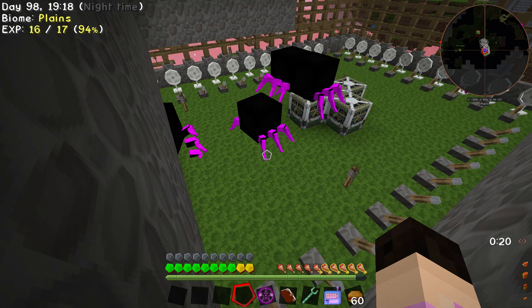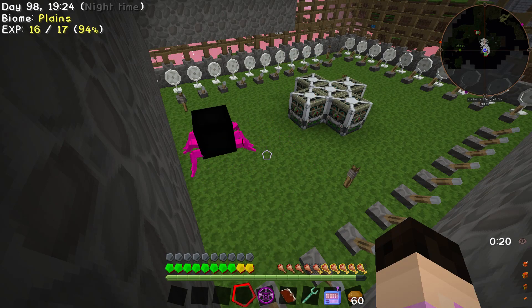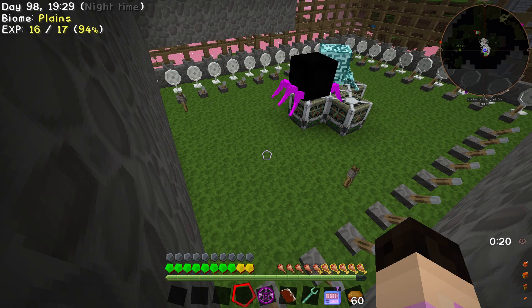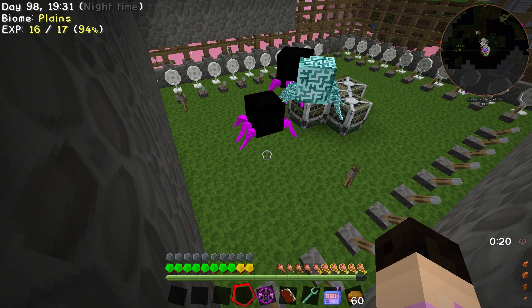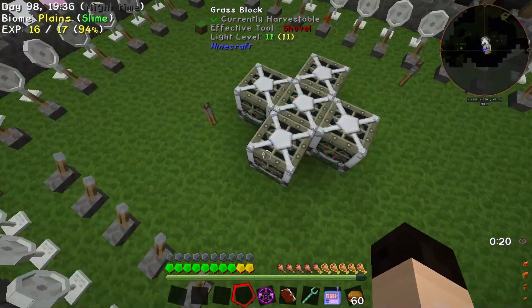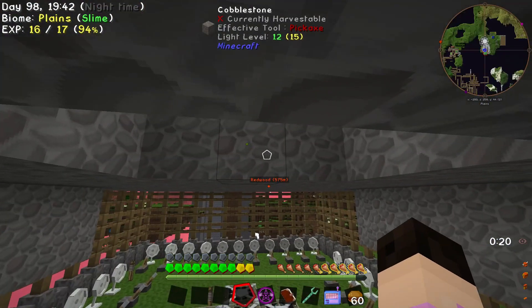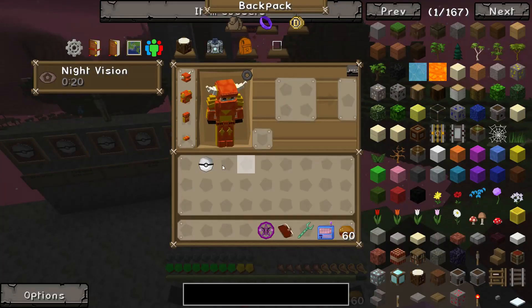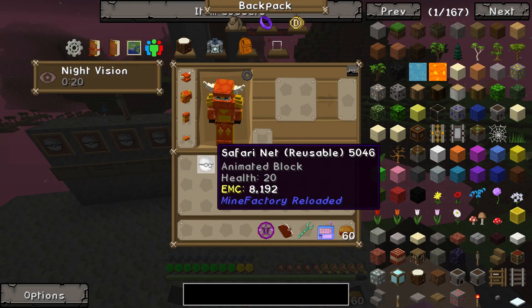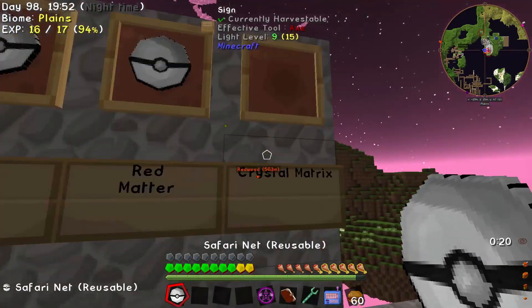What we want to do is just get a few of these crystal matrix ingots — not a lot, maybe just two or three. That should do us, because at this point we can even sell them if we ever need them. That should be enough for us. We can go here and fix that now. Put that back, because we can't even sell them. Thank god.